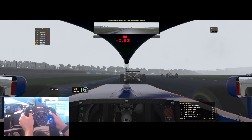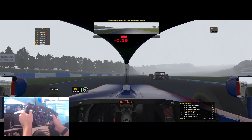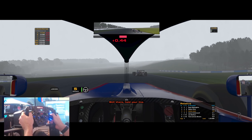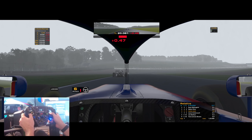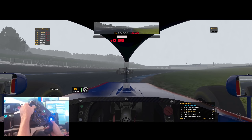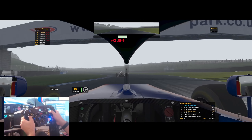It's Jason Anderson — welcome to the party! Absolute disaster for him: he's lost it through T1, managed to get back on track, but that is costly because he was in P1 and has now found himself in P4, putting me in P3.